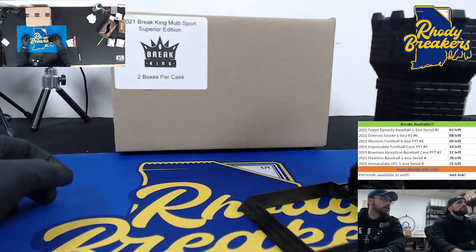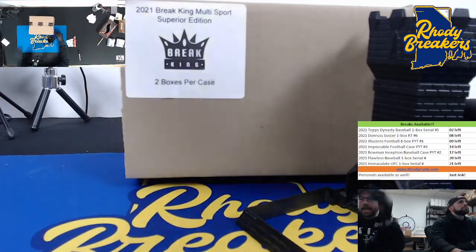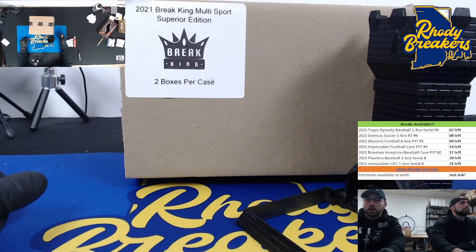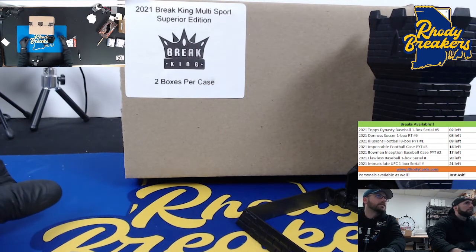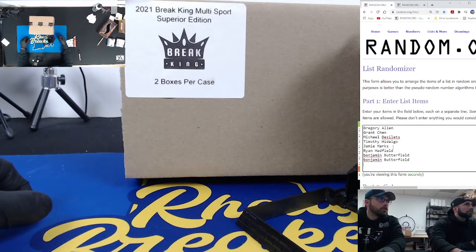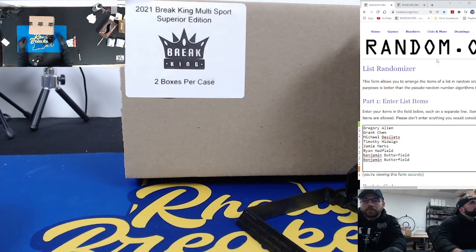All right here we go crew, this is 2021 Break King multi-sport Superior Edition, we're going the full case — there's going to be eight cards. We're going random hit. How we do these random hits: we'll open the cards up, put them in random.org list randomizer in the order that the cards appear in the break, and at the end of unveiling all the cards we will random the cards on the left side and random the names the same number of times via a dice roll on the right side — whatever card you match up with is yours, simple as that.